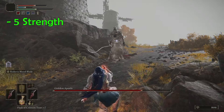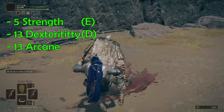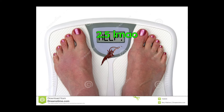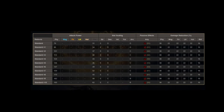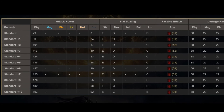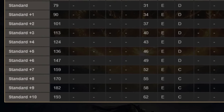Building the Reduvia requires 5 strength, 13 dexterity, and 13 arcane. It has E scaling for strength, D for dex, and C for arcane. It weighs 2.5. Upgrading the Reduvia dagger can be done with Somber Smithing Stones. Upgrading to plus 7 will increase your dex scaling to C, and upgrading to plus 8 will increase arcane scaling to B. The max upgrade is plus 10.